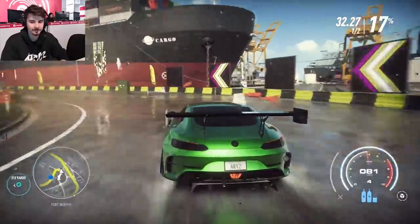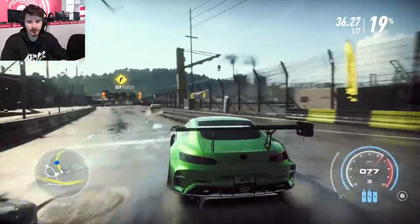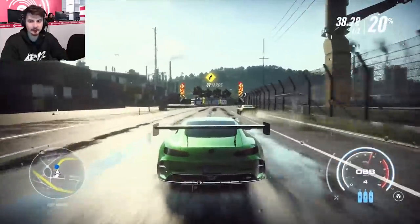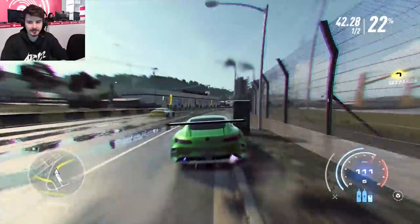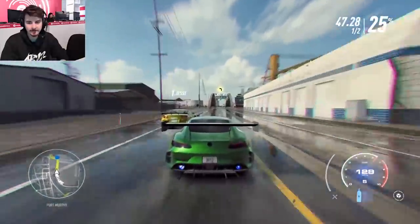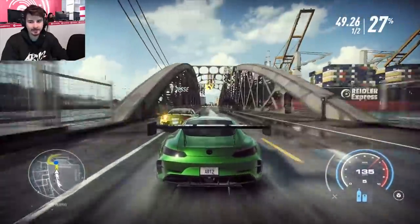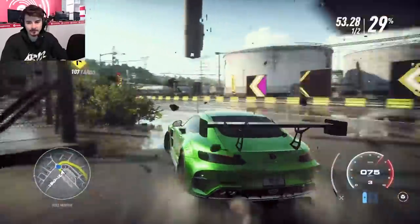GT3 car — yo, it's full on grip. Full on grip. Then you push it too hard and it steps out a little bit. The only thing that I don't like is the sheer amount of understeer — it's kind of insane how much there is. This rubber banding — like I can get on the NOS and it's like, what? The AI is pressing the NOS at the exact same time as me? Like, nah. There's no way.